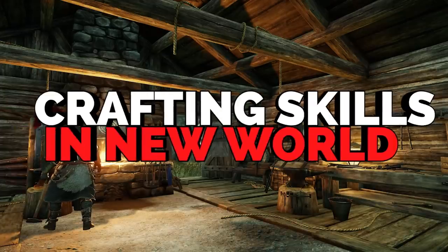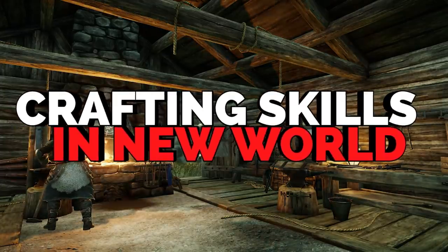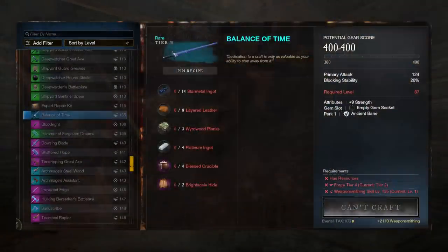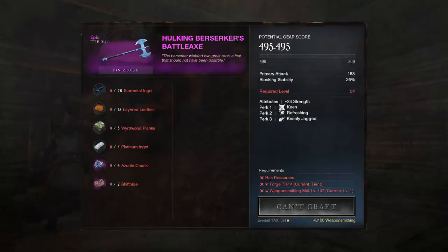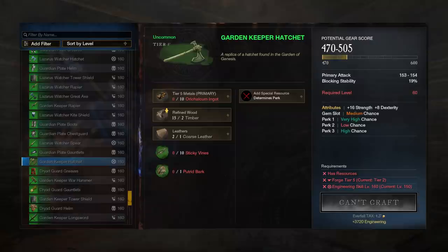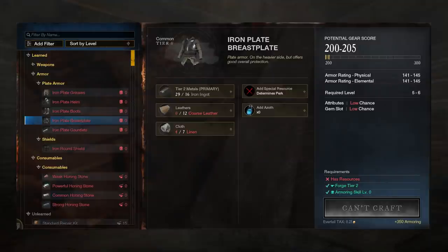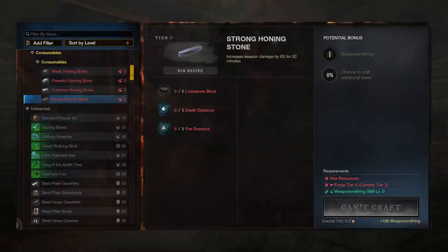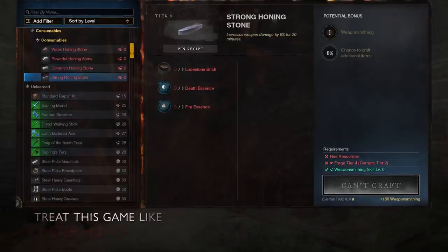Moving to a brief description of each crafting profession, let's start with weaponsmithing. This profession takes place primarily at the forge workbench, where you're able to craft things like swords, greataxes, rapiers, warhammers, with spears and hatchets also craftable inside the forge but linked to the engineering skill. Metal armor is also made inside this bench but goes off the armor crafting skill. Weapon crafters can also make repair kits for equipment and honing stones for temporarily increasing your weapon's damage. Consumables will be very crucial throughout your journey.